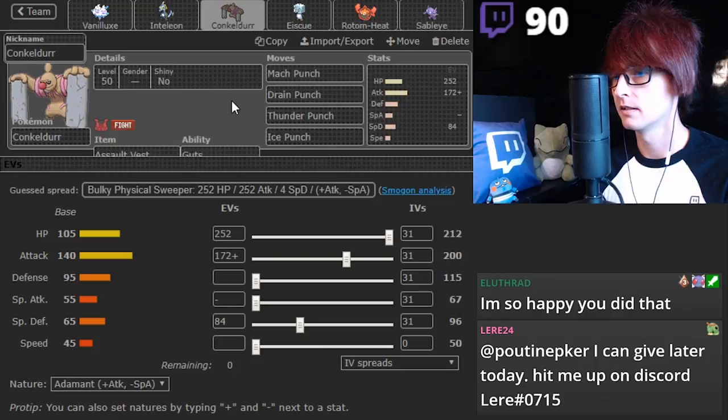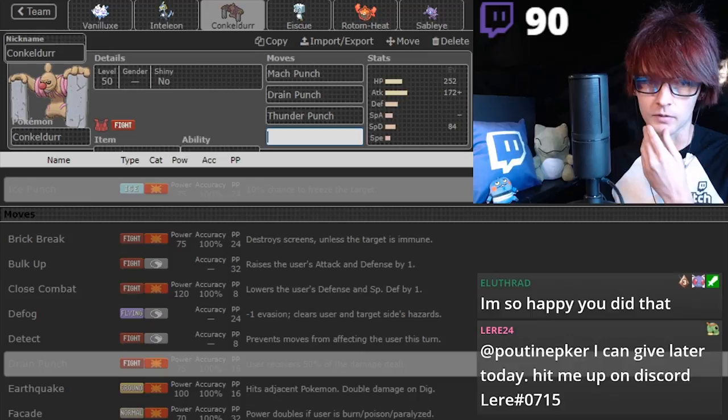Mach Punch, Drain Punch, other punch, Ice Punch. Don't need any more Ice attacks. I know you want to do it so you can reset the Hail, but I don't think that's value.